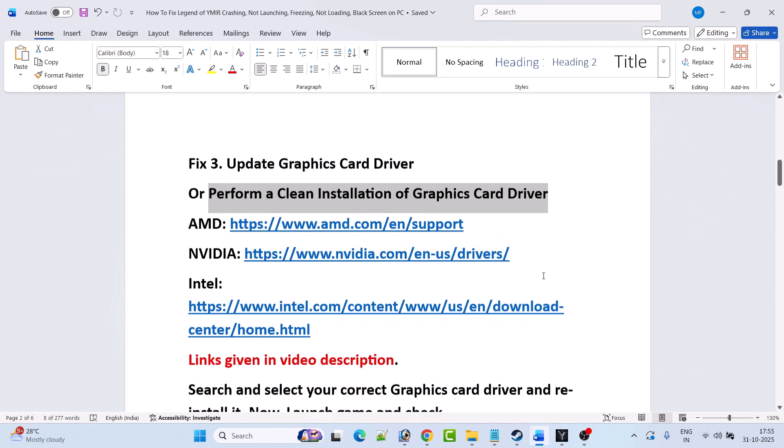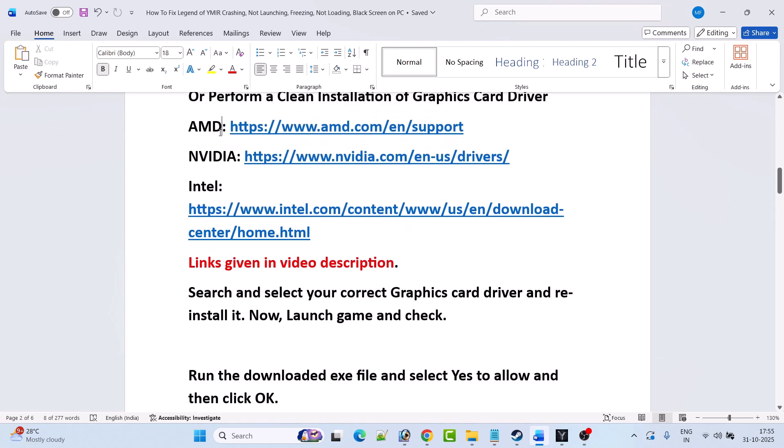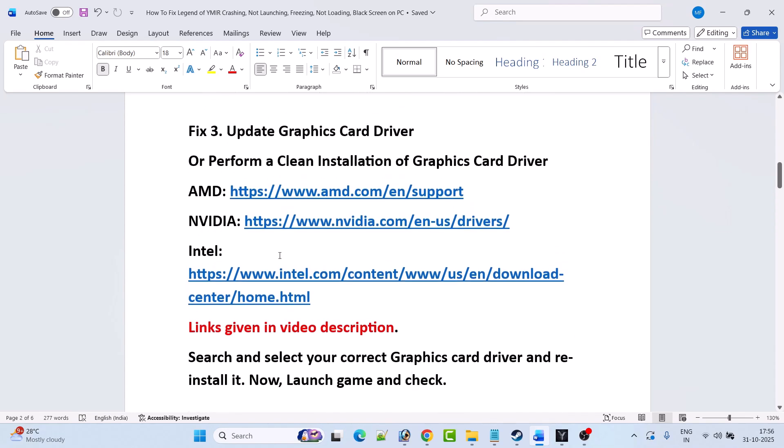For a clean driver install, go to the AMD website if you have an AMD graphics card, the NVIDIA website if you have NVIDIA, or the Intel website if you have Intel — links are in the video description. Search and select your correct graphics card and update it to the latest version. I'll show the example using the NVIDIA website.